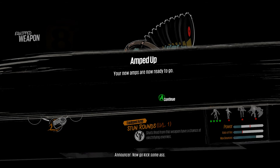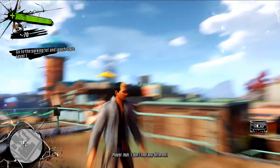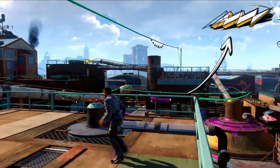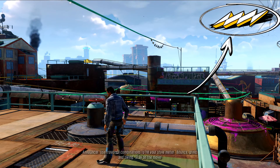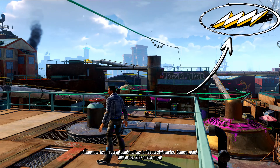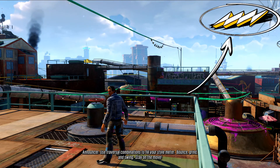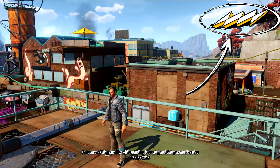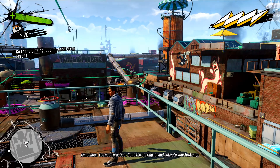Go kick some ass! I don't feel any different. Amps only activate when you fight with style. This is the style meter — it's your best friend. Use traversal combinations to fill your style meter: bounce, grind, and swing. Stay on the move. Killing enemies while grinding, bouncing, and doing acrobatics also creates style.